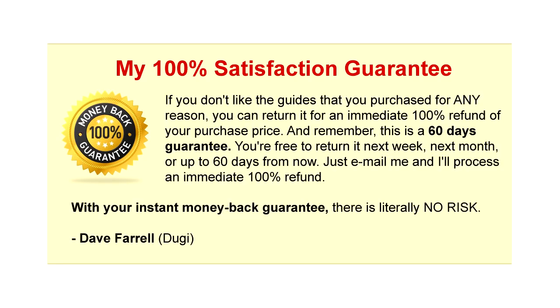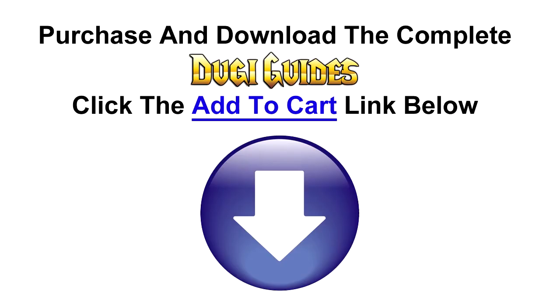Remember, all our guides come with my personal 100% satisfaction guarantee. If you don't like the guides for any reason, you can return it for an immediate 100% refund of your purchase price. This is a 60-day guarantee — you are free to return it next week, next month, or up to 60 days from now. Just email me and I'll process an immediate 100% refund. With your instant money-back guarantee, this is a no-brainer. Purchase and download our guide today by clicking the add to cart button below — I know you won't be disappointed. This is Doogie, and thank you for watching.